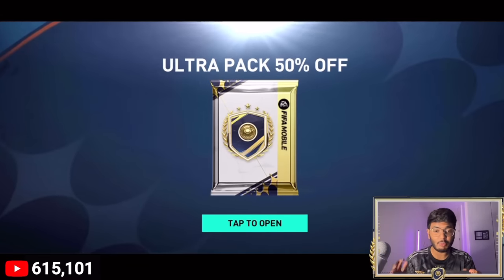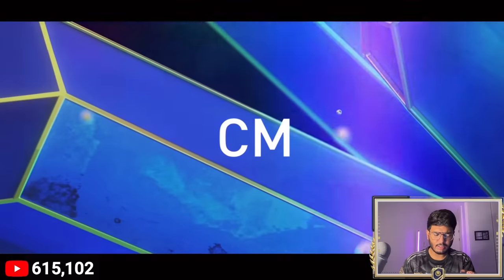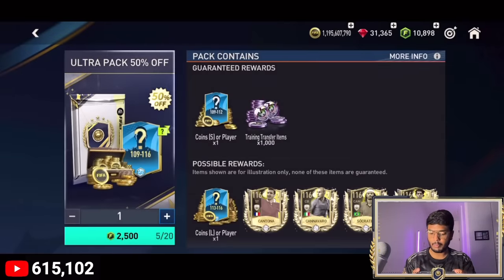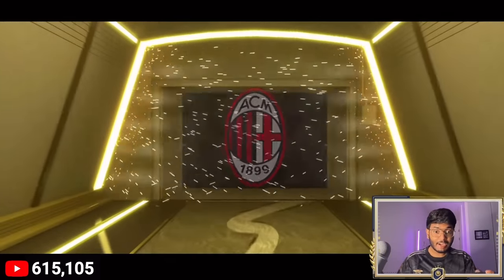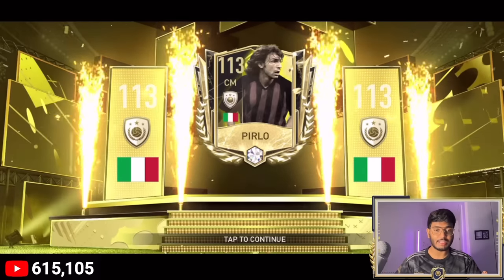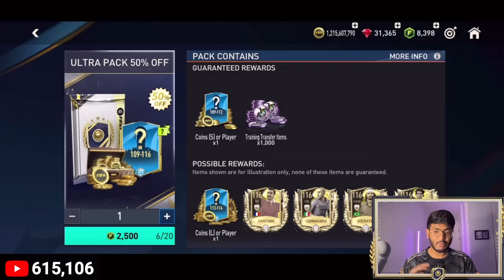Next pack — walkout again, Team of the Season France striker, Rabiot — not the ideal pull. Three more packs, come on esports. Next pack — walkout, icon Italy center forward — Pirlo! 113-rated Pirlo, that's what we need. We need all our players to be 113 and at least one player to be 114 — that's how we reach 137 or 138. And 20 million coins as well. This account has insane luck and we haven't spent much yet. Dream start.